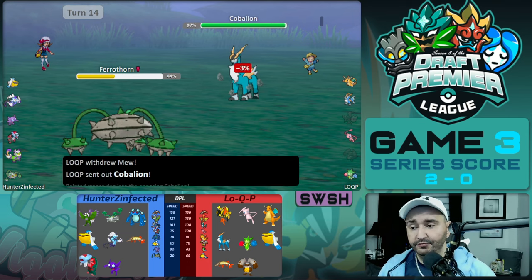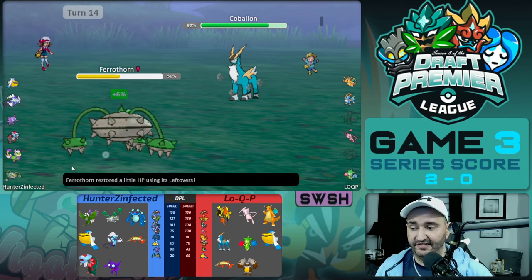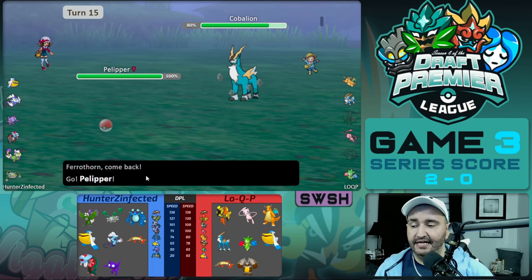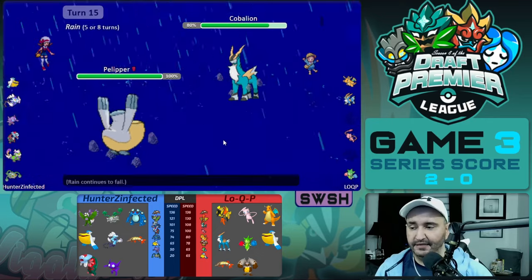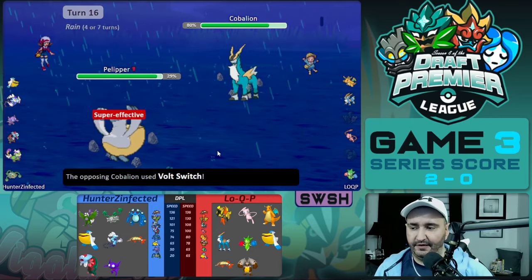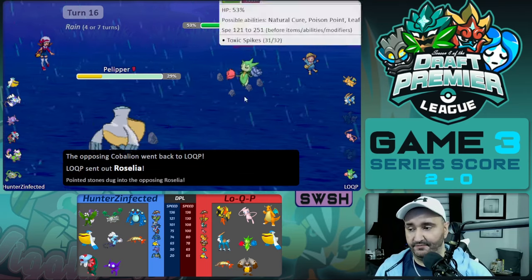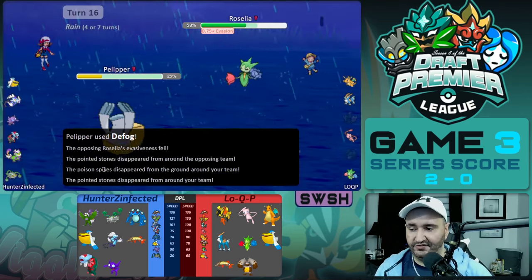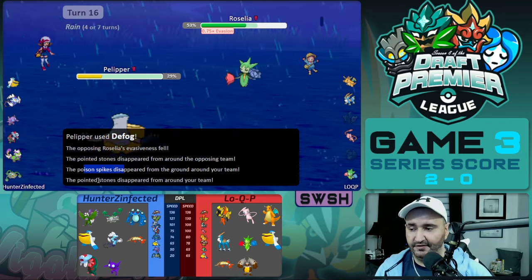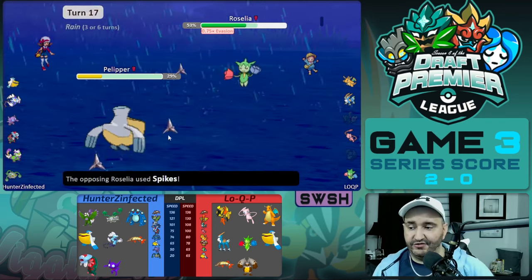They switch out their Mew and go into Cobalion, wanting to take this opportunity to get up Rocks since they already have T-Spikes up on our side. Pelipper comes in, Rocks go up, and we end up staying in on the Volt Switch, going for Defog as Roselia comes in. We're able to Defog and get rid of the hazards — the Poison Spikes and the Stealth Rocks are all gone.